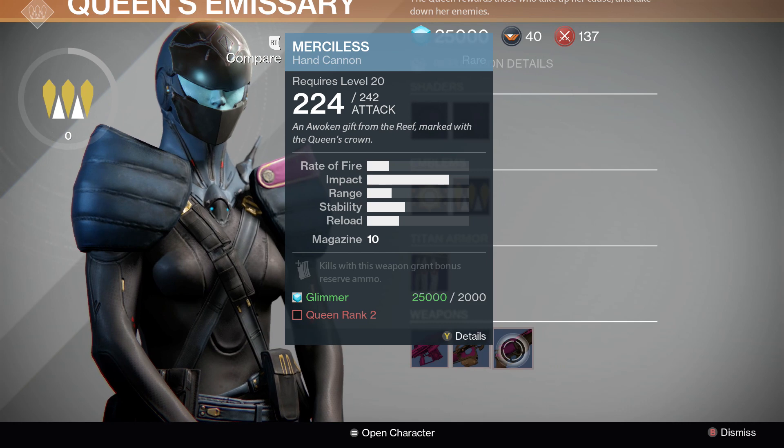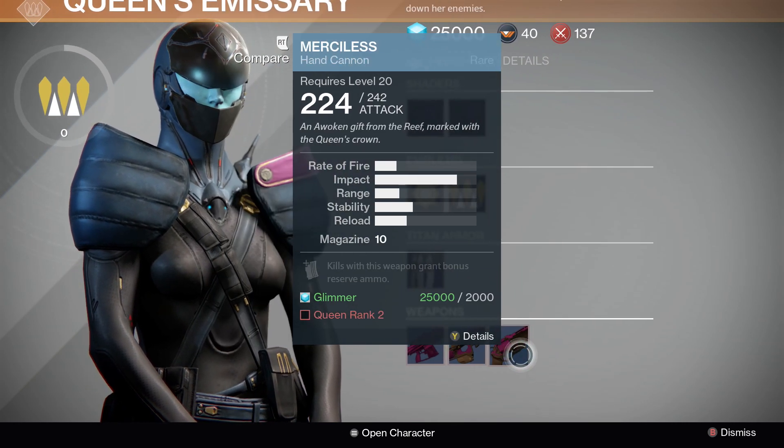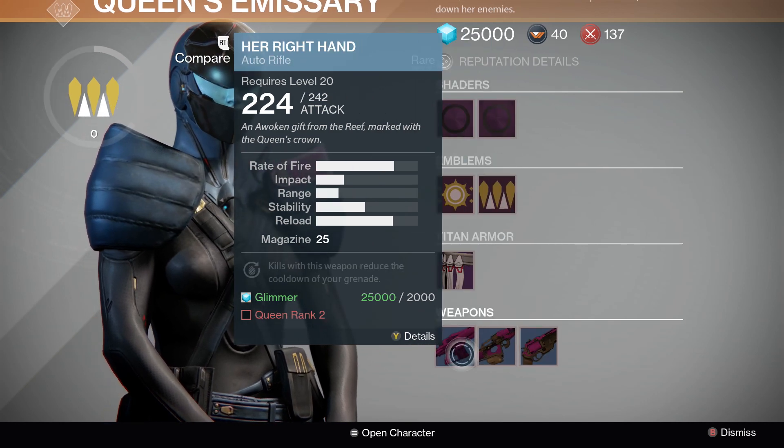Down here, we have three weapons, which of course will be the same for everybody, as well as the emblems and the shaders. They're all rare, and you can just purchase them with Glimmer. They max out at 242 damage, which is the most that a rare weapon can actually have. So these are pretty good — if you don't have one of these yet, just get your rank up to 2 and then you can easily purchase them with a couple thousand Glimmer, which is not hard to get at all.